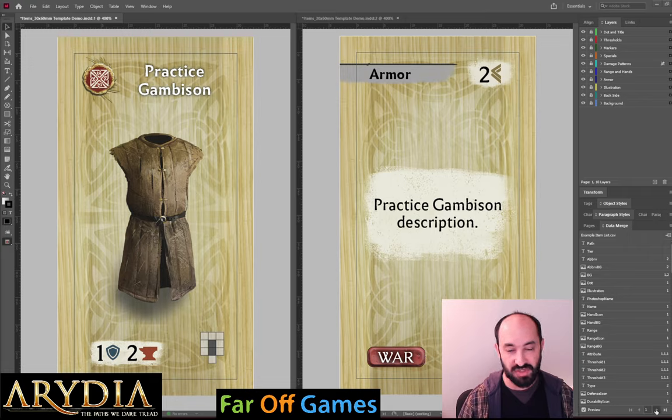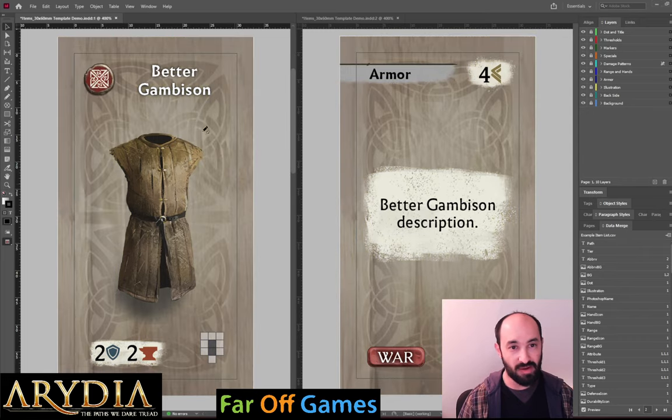I'll go to the next record and you'll just see how things can change. Here I've named it Gambuson — same art, but obviously in the actual game we'd have different art. Every piece of loot has unique art on it; I'm reusing it here to avoid spoilers. You can see it's a slightly different, more polished icon, but still for the warrior, and the stats have gone up. So that's an example of armor.